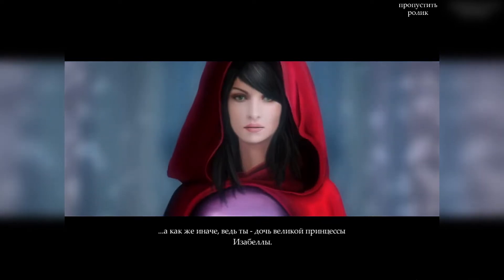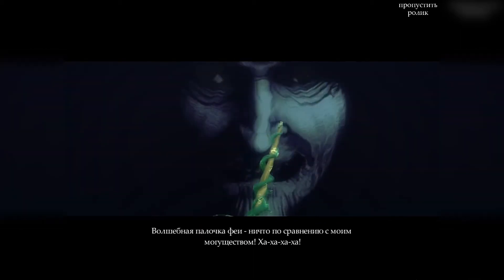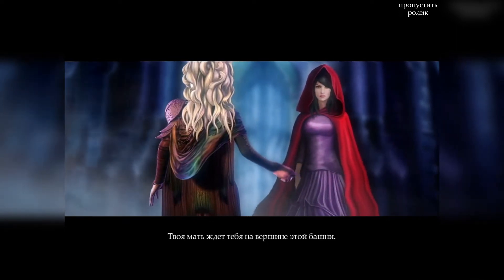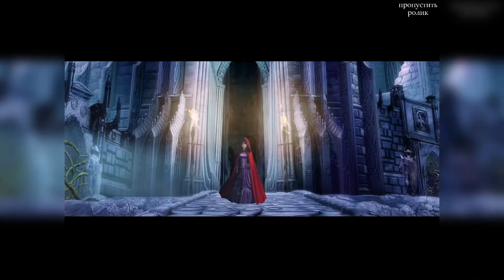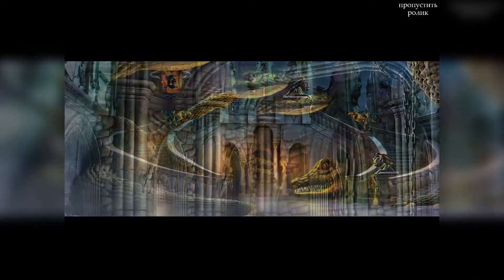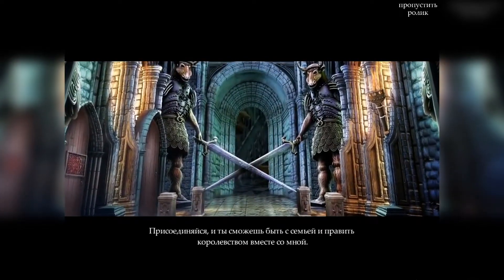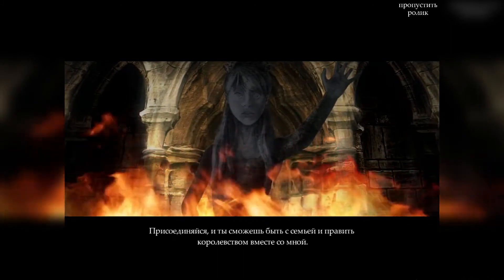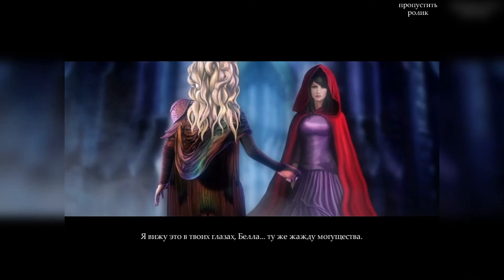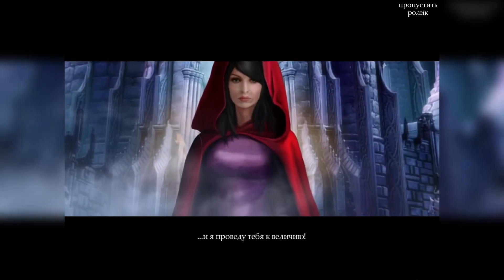Твоя магия сильна, моя дорогая. Как же иначе, ведь ты дочь великой принцессы Изабеллы? Но она сильна недостаточно. Волшебная палочка-фея — ничто по сравнению с моим могуществом. Твоя мать ждёт тебя на вершине этой башни. Почему бы тебе не присоединиться к нам? Всё это королевство может стать твоим, Белла. Только представь богатство, власть. Присоединяйся, и ты сможешь быть с семьёй и править королевством вместе со мной. Я вижу это в твоих глазах, Белла. Возьми мою руку, и я проведу тебя к величию.